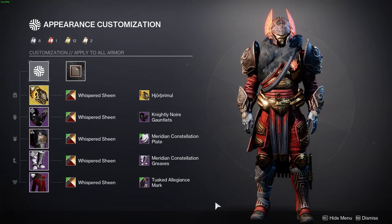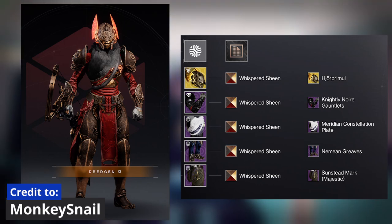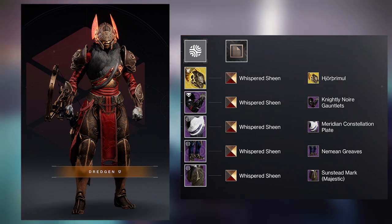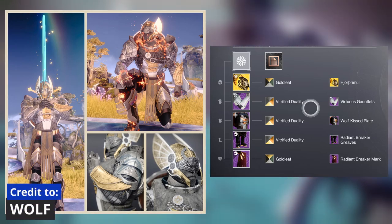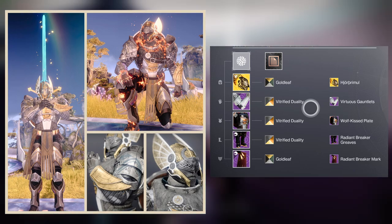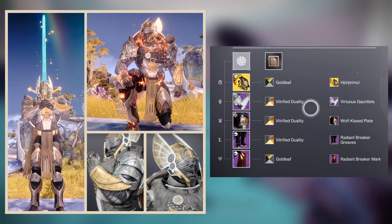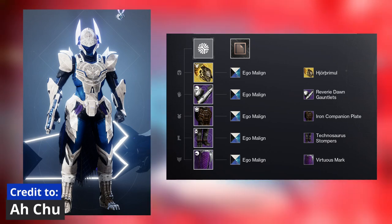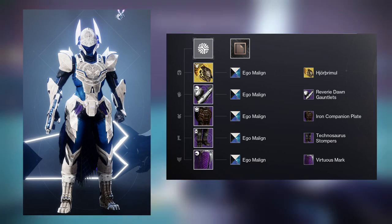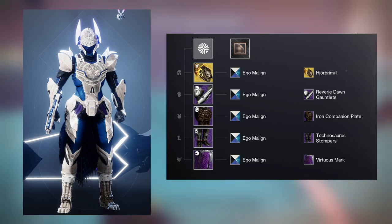Whispered Sheen is also an amazing shader. We also have this one from Monkeysnow, which is slightly different — it has a different set of legs and a different mark, but still great nonetheless. We also have one from Wolf, which really plays into that solar fantasy because it includes the Radiant Breaker Greaves and the Mark — perfect if you really want to keep that solar touch on the set. We have another really great one from Achoo, this time a lot cleaner, using that Eagle Maligan shader and really playing into the pointiness of the helmet by using the Reverie Dawn Gauntlets and the Technosaurus Stompies.